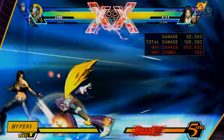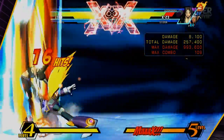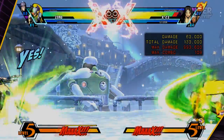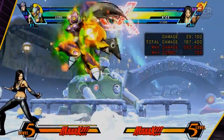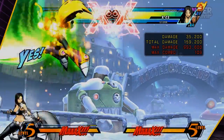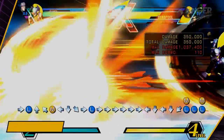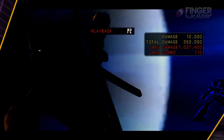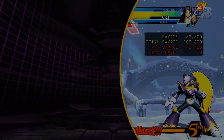We have Zero's hypers. First is the Rekkoha — which I just call Skittles — and it's an OTG-capable super. Only use it to end combos; it's not really useful for anything else, but it will shield you if you try to DHC. Next is the Sougenmu, which gives Zero a shadow clone that follows him after a couple of frames — you can do some really cool combos with that. And we have the Genmu Zero, my personal favorite level 3 in the game: it will counteract any other projectile, has 100 high durability points, and only costs 300k.